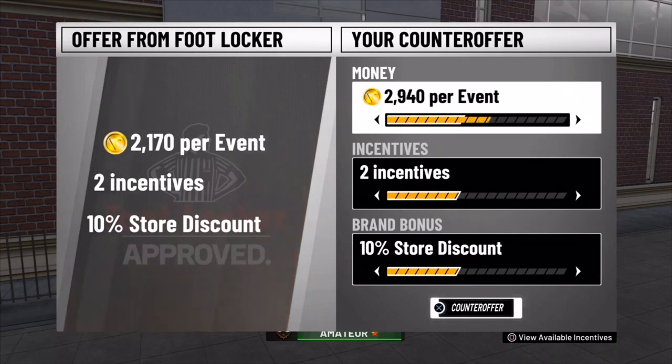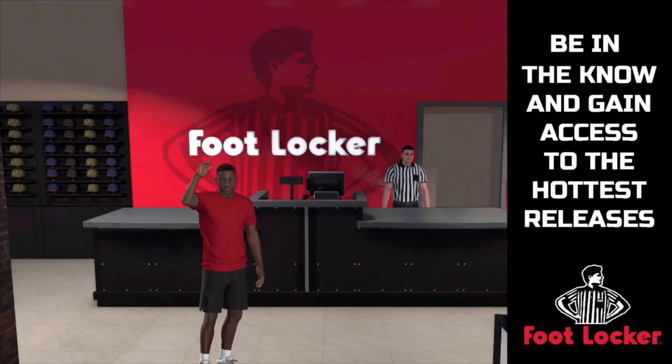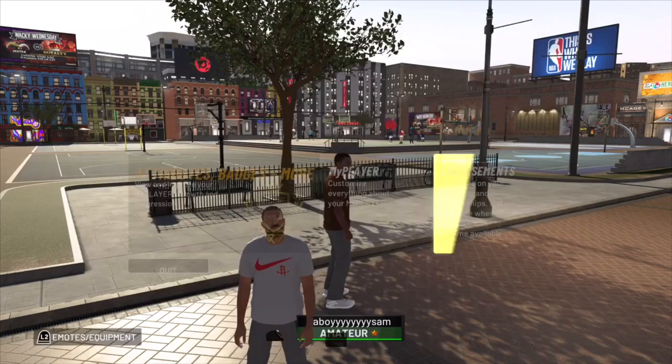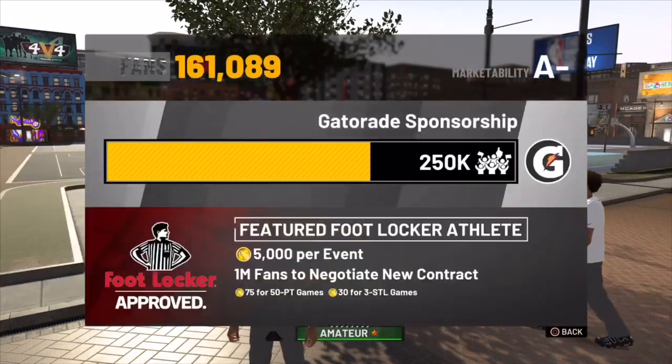Before I go — for everyone that has trouble with doing the regular VC glitch, open your endorsement when it says your check is now available and make sure you press OK. If you do not press OK — which is X on PlayStation, or whatever button it is on Xbox — the VC glitch will not work. You will not be able to stack your VC, so make sure you press OK.